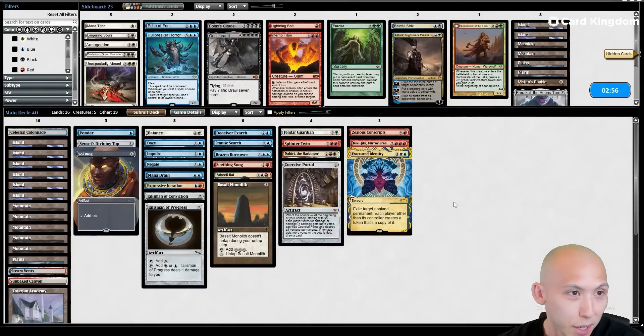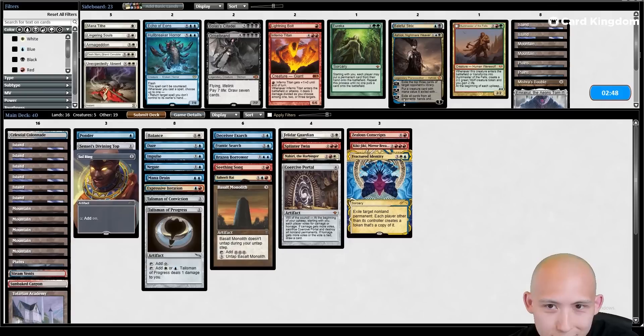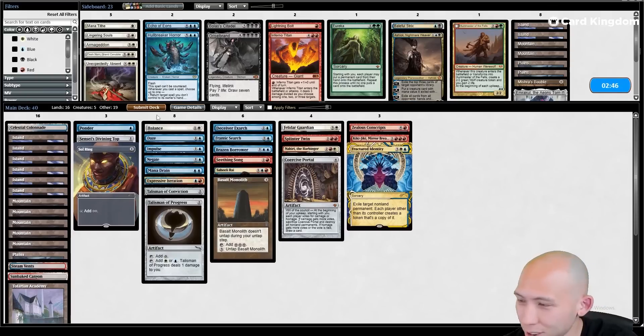I think I'm going to show them the Gate and not the Daze. So they crushed me with Mox Mox turn one Oko, we win a drawn out game two. Let's see if we can get a game three. Here we go.